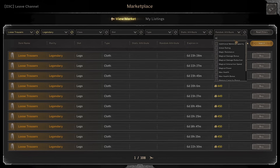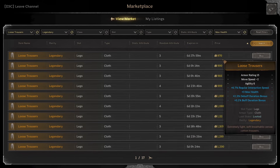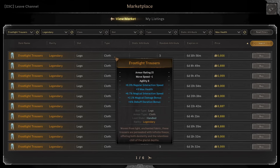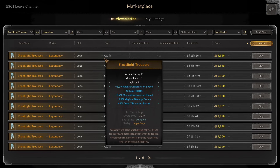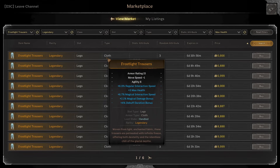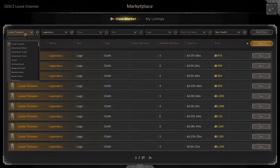What if we did something like max HP on these loose trousers — three max HP is 870 gold. Now if you go to Frost Light, three max HP is 6600 gold. And what else are you getting? You're getting minus one move speed as opposed to minus two — that's good, but nothing crazy. You're getting five stats as opposed to four. This has regular interaction speed, debuff duration, and buff duration for 870 gold. It's just not worth it unless you have a crazy amount of gold.